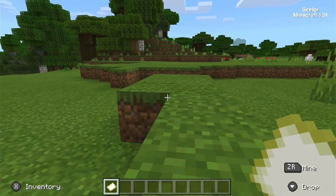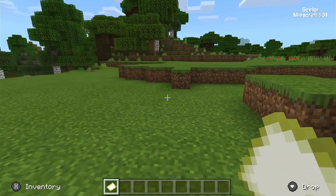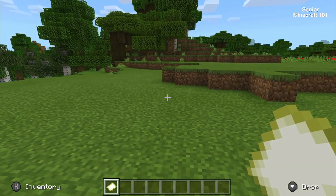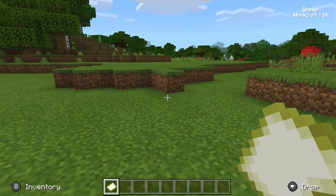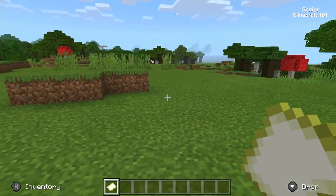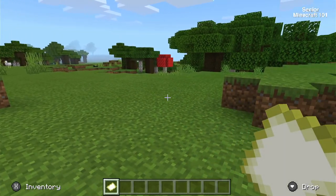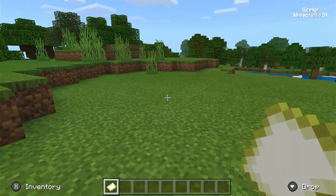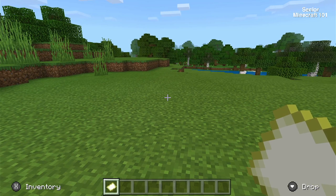I'm going to leave this video for now — it's a short video. In the next one we'll look at clearing some land and doing some building. This looks like a nice little area for a house — we've got water over there and trees to build with later on. We'll hold on this for the moment and I'll catch you in the next video. Thanks for watching.